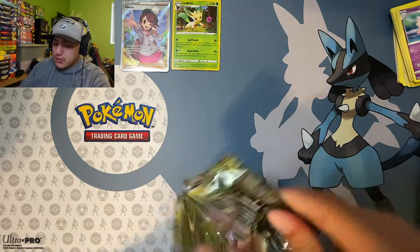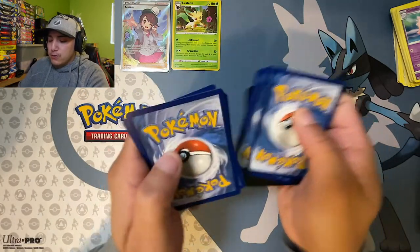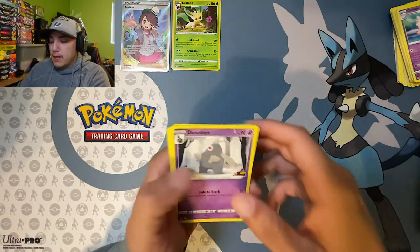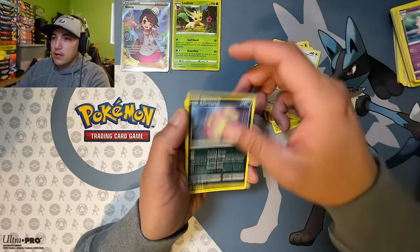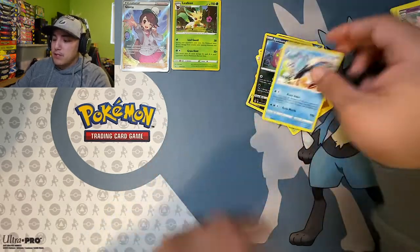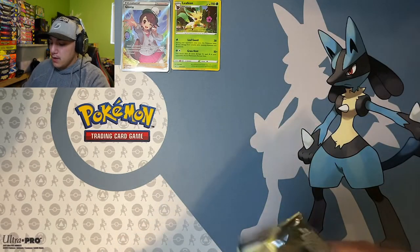Let's hop into the first pack from this three-pack blister. There's the code card — one, two, three, four — superstar energy, throw that back there. We got Dustox, Gloom, Stormy Mountains, Cynthia's Ambition, Cherubi, Riolu, Starly, Spiritomb, Purrloin, Spiritomb reverse, and Joltik non-holo.